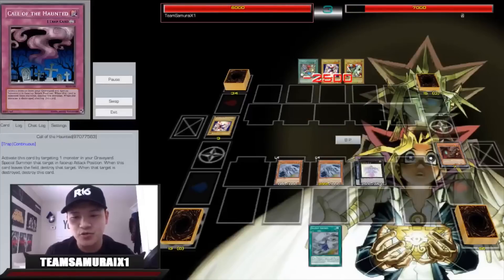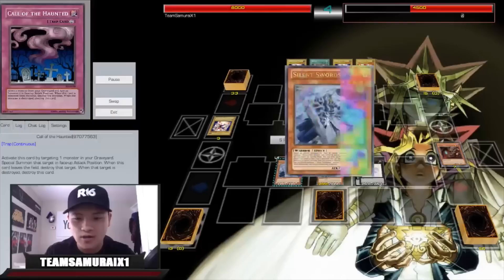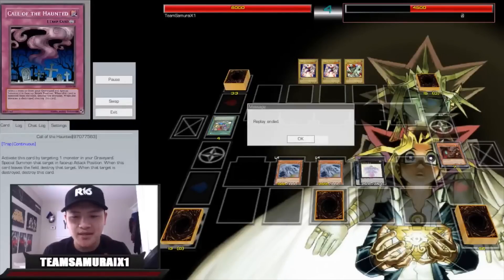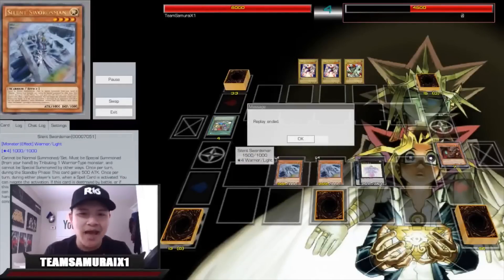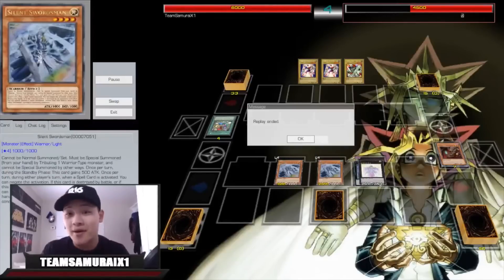Attack and attack for 2500 to the face. Set one card and end my turn. He draws, Silent Swordsman gains 500 — and I negate that. You guys see the basic shenanigans you can do with this deck — there are definitely more crazy replays to come. That's just the basic combo. You have two spell negations, and if Silent Swordsman ever gets destroyed, I get Silent Swordsman Level 7 from the deck.